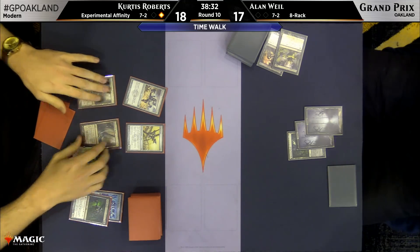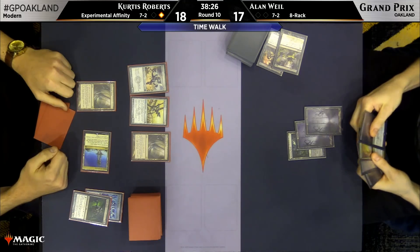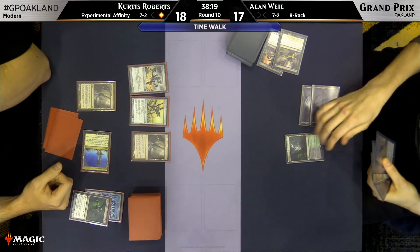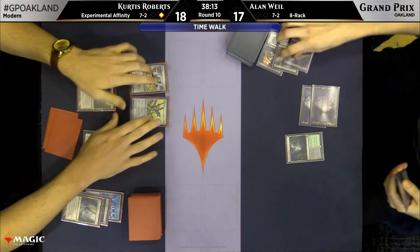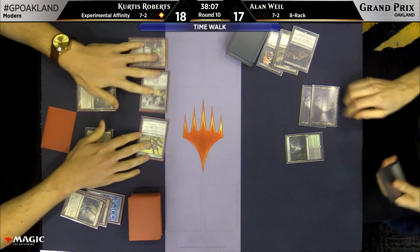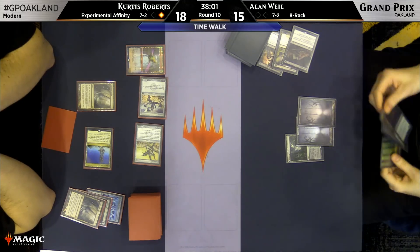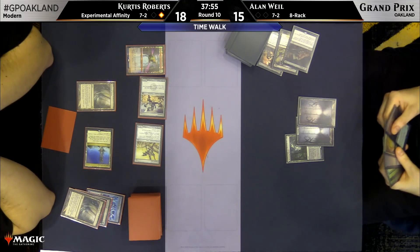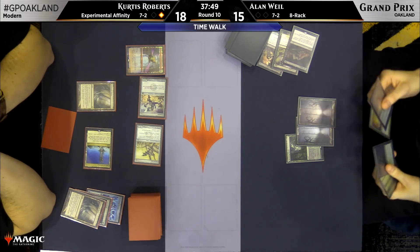That looks like a Masterwork invention in Curtis's hand — I'm trying to find what that invention is. My invention game isn't quite on fire. That's Bile Blight. As long as we don't activate the second Blinkmoth Nexus, it's fine. Ornithopter — the best invention, Super Ornithopter. Alan's hand is just more removal spells. There's certainly nothing wrong with that, though this is a draw that lines up poorly against a bunch of removal spells.